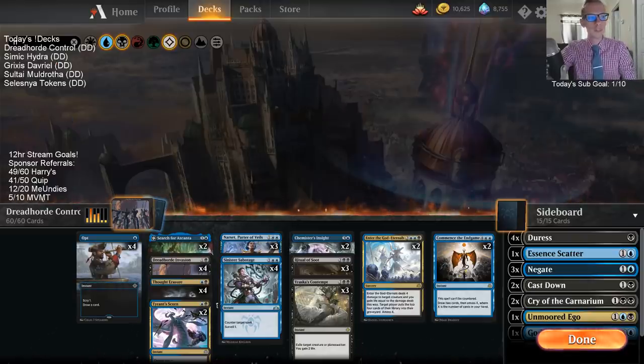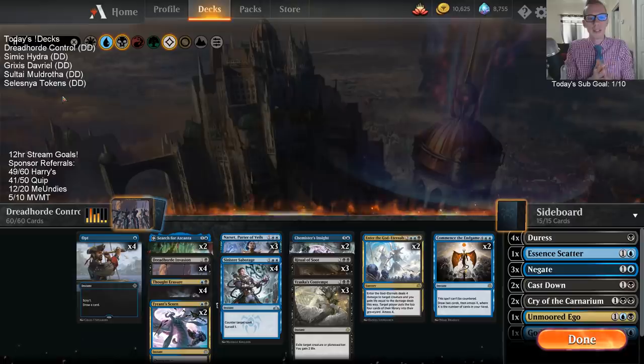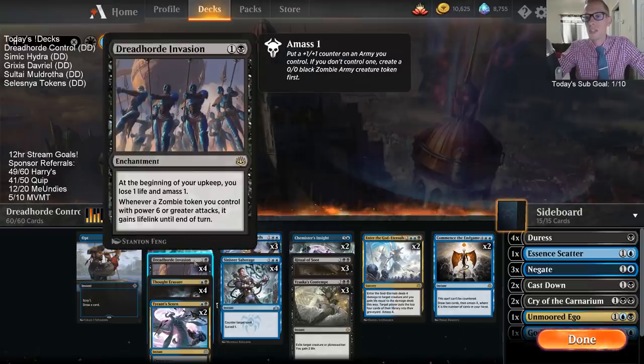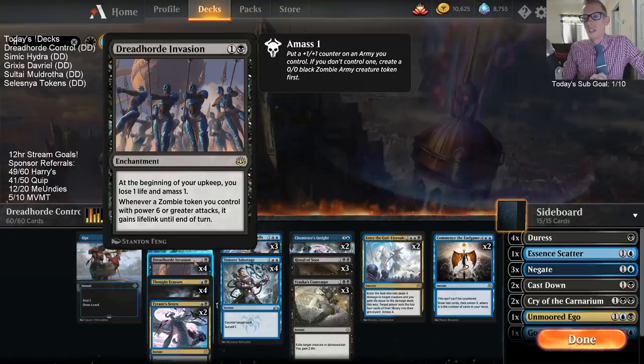We're definitely going to do four decks today and we'll see if we get to the fifth deck of Selesnya tokens. Kind of see how fast the leagues go. So what we've got to start with is a Dreadhorde Control deck where we are just a blue-black control based around Dreadhorde Invasion being our win con.